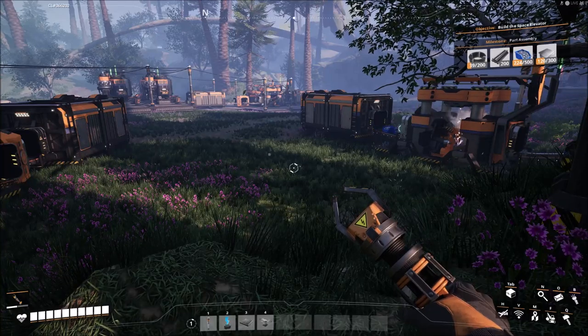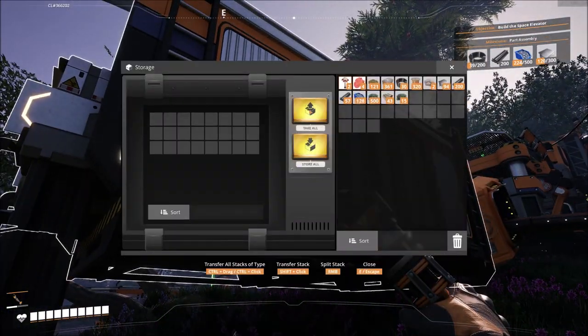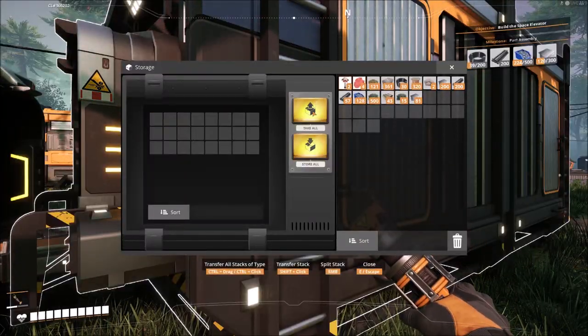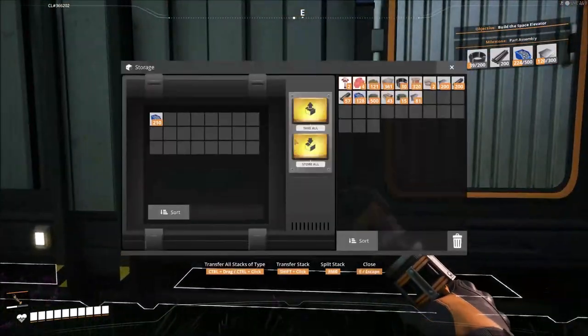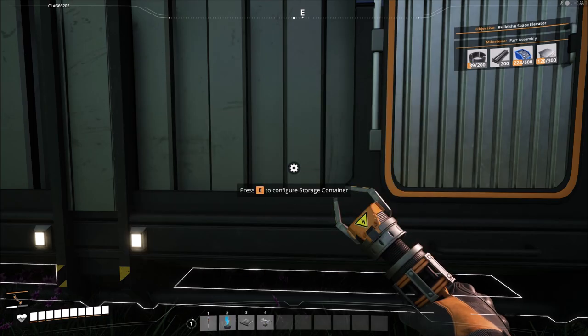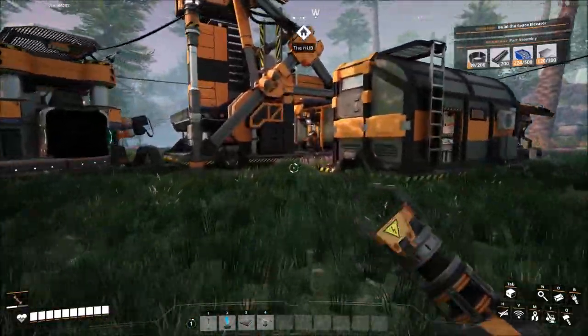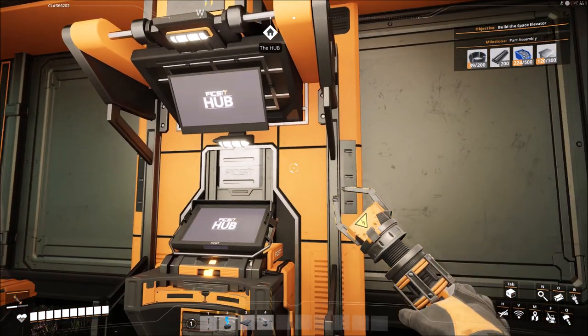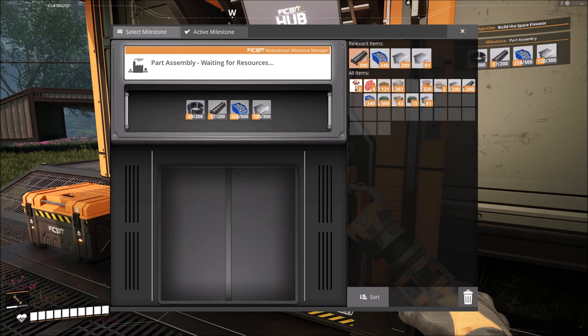We've got rods coming out at a good rate. We've got plates coming out at a good rate. Screws we're probably still a little light on — we'll have to worry about that later because you can never get enough screws. Let's see what we can feed the machine with. I have everything done except cable, and I'm manufacturing that over here.